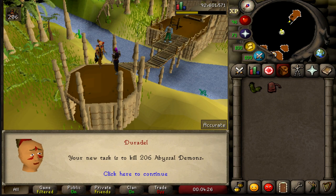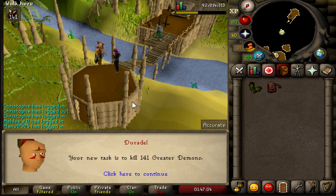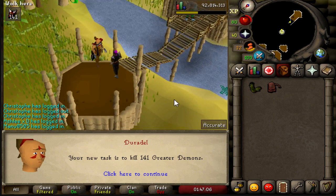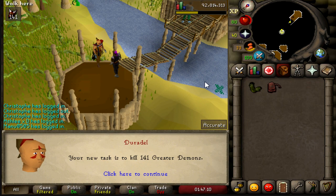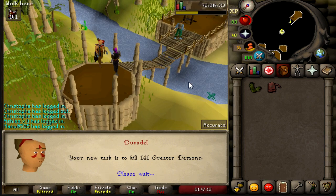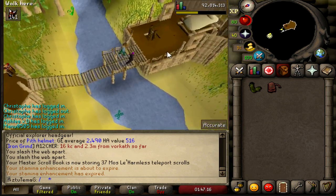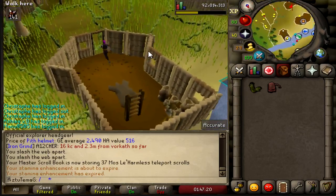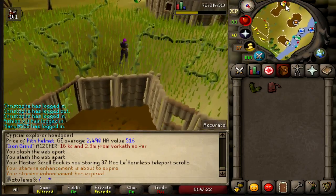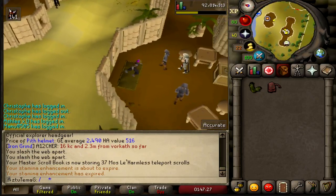I really want to try out Kril Tsutsaroth, but we're very close to 87 Slayer and I want to get that as soon as possible. I think what I am going to do is use some of my Dark Totems at Skitizo — I think I have four of them. We'll be doing some Clue Scrolls, hopefully we can get that Skotos pet, and maybe a Rune Heraldic Shield. Give me that Fury Ornament Kit — let's go.